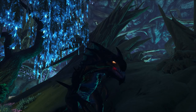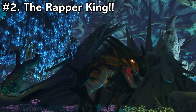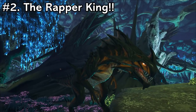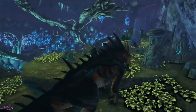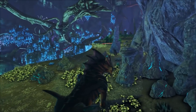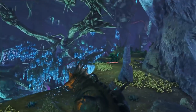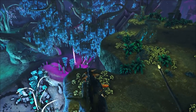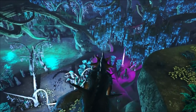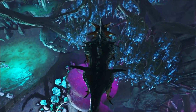Coming in at number 2, we have the Reaper Kings. These guys are one of the best creatures you can get on Aberration. They're very difficult to get — it can be extremely buggy trying to get impregnated by a Reaper Queen — but it is well worth it. Once you get one of these guys, you are pretty much invincible to any wild dino on the map.